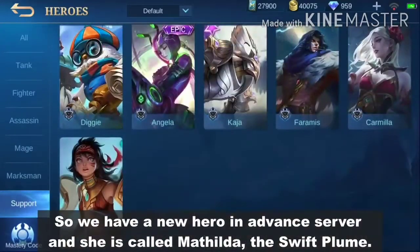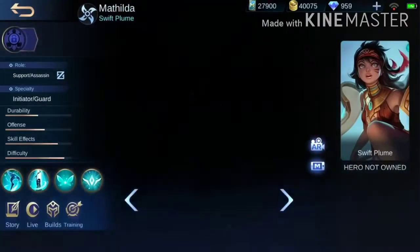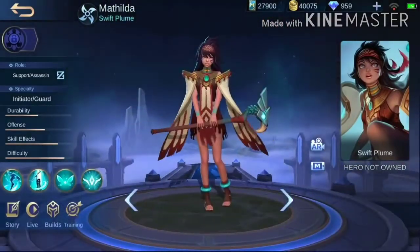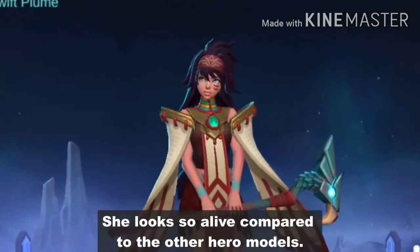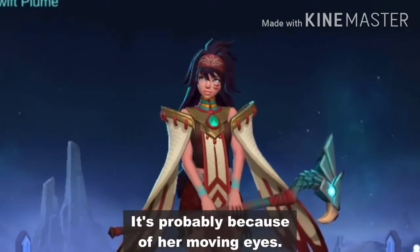There is a new hero in Advanced Server, and she is called Matilda the Swift Plume. She looks so alive compared to the other hero models, probably because of her moving eyes.